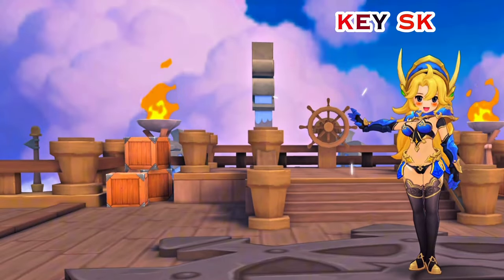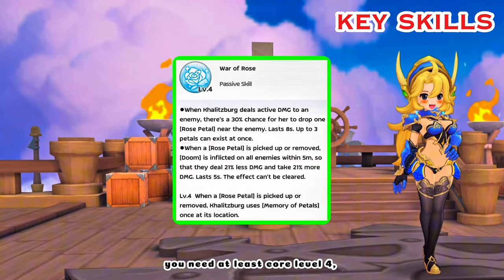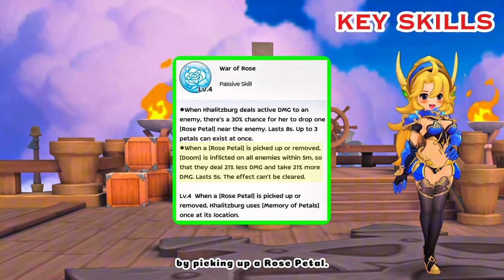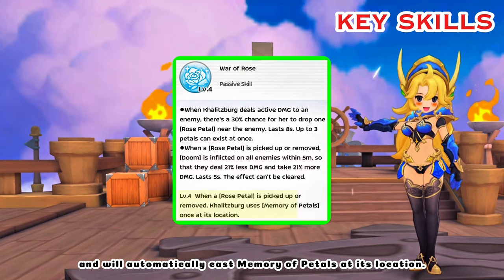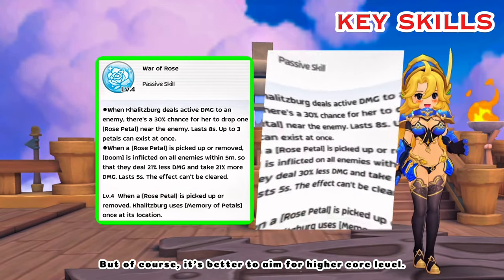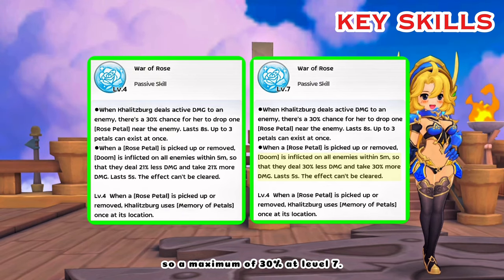First, let's discuss the key skills. For the Kalitzberg Utility build, you need at least core level 4, so you can consistently apply doom to enemies by picking up a rose petal, which will make them take 21% more damage and will automatically cast Memory of Petals at its location. It's better to aim for higher core level, because the damage taken increases by 3% per level, for a maximum of 30% at level 7.